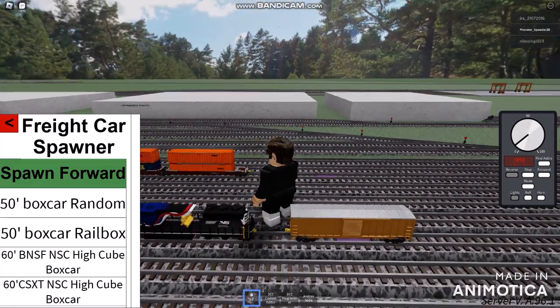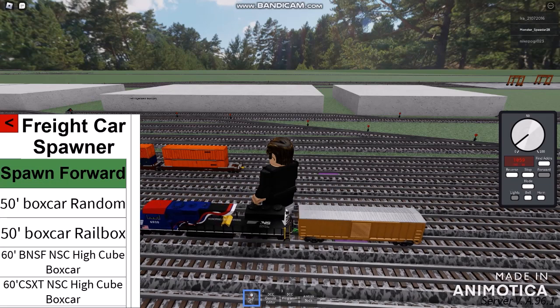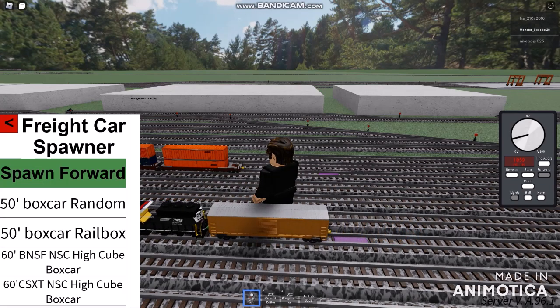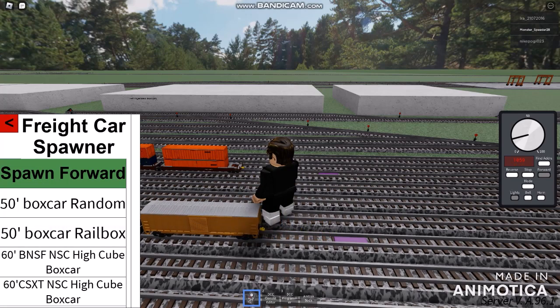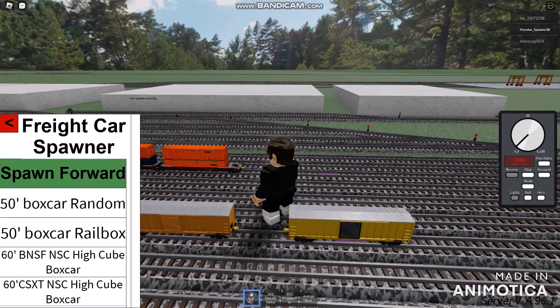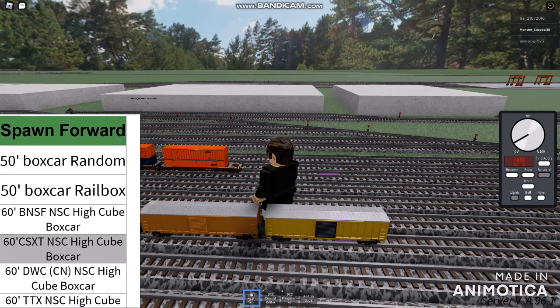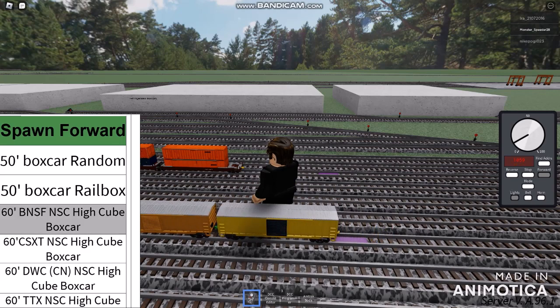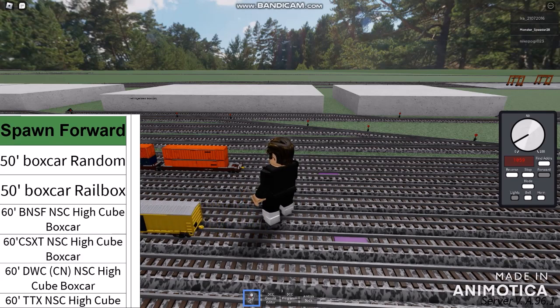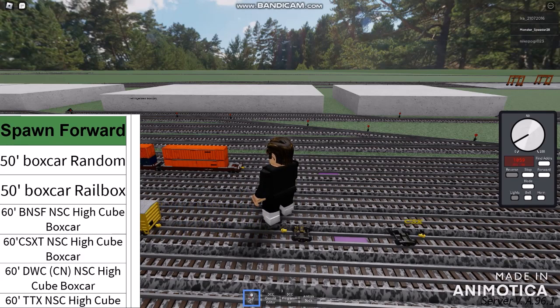We're gonna be ready to go. I'm spawning another one — a rail boxcar. Looks like we're gonna be ready to pull our way. Another one must be the NSC High Cube Boxcar. The High Cube Boxcar is absolutely pretty big.